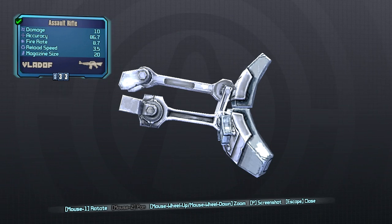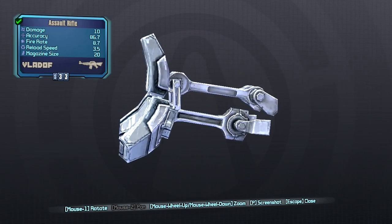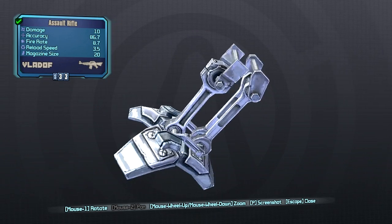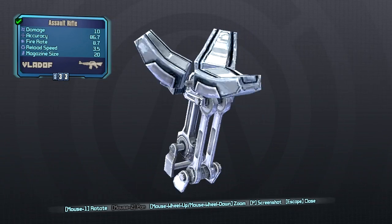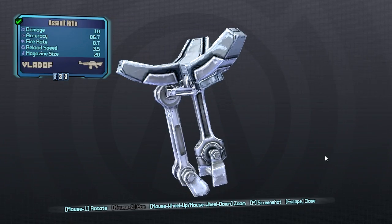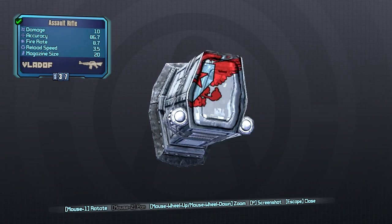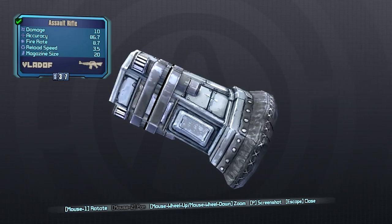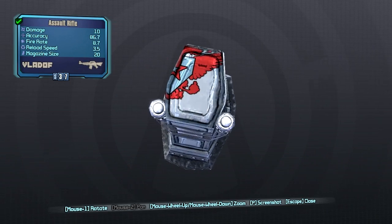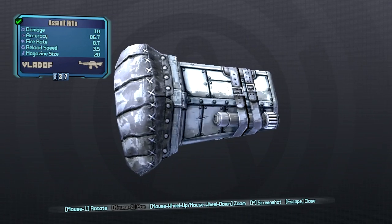Moving on to probably the worst one — the Bandit stock. It does nothing. No positive, no negative. It literally does nothing. And for our final stock we have Torgue. This one will lower your recoil recovery but will increase your recoil reduction overall, however not as much as the Dahl stock. Overall it's not that great of a stock.